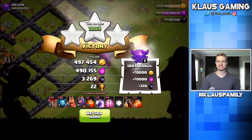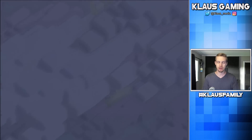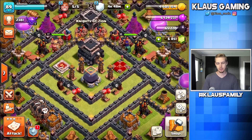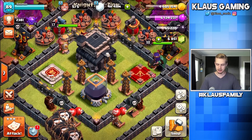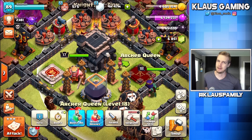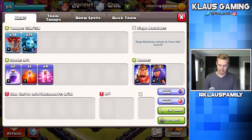With that loot bonus, that was over 550,000 gold and elixir and roughly 3,500 Dark Elixir. That was a great find, and we've already crossed that 65,000 Dark Elixir mark. So we have enough Dark Elixir to upgrade the king. I was about to say maybe we'll get enough to upgrade the queen — I've never gotten 20,000 Dark Elixir in a single raid before, so highly unlikely.